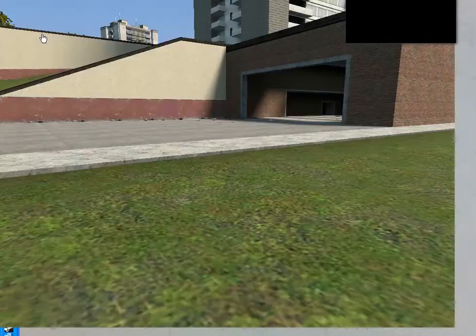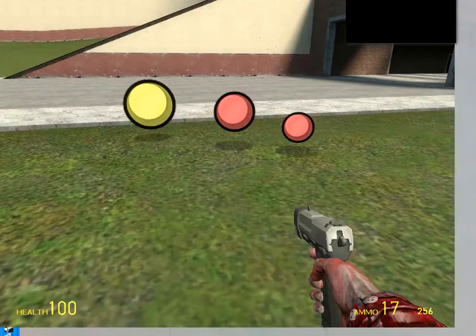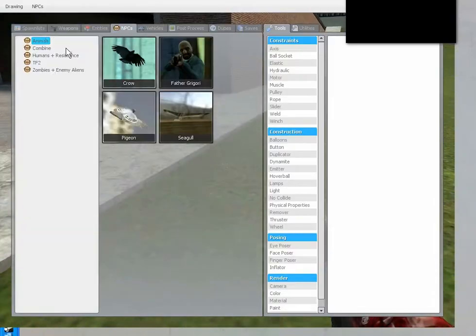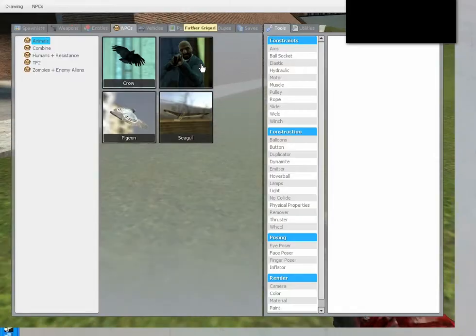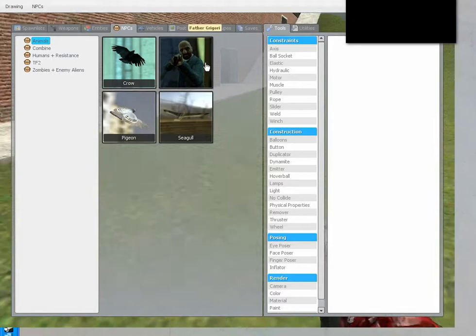Let's look at your ammo and whatnot — weird bouncy balls, they don't look real at all. You just throw them around; I don't get the point of them. NPCs — so, I don't know why this man is counted as an animal.